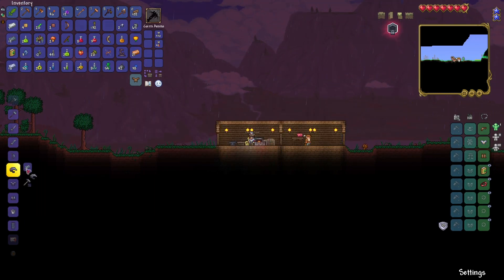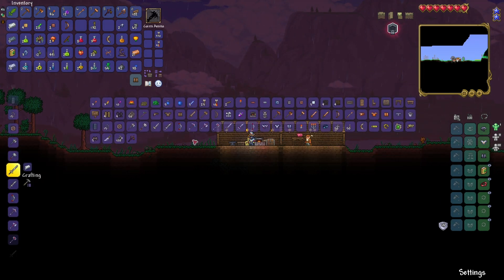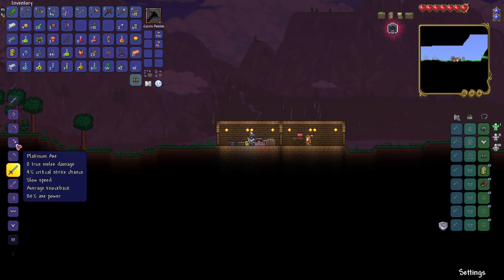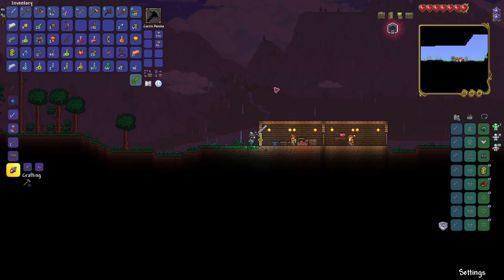Let's make a lead helmet. Now with that we have 12 defense — that's not a bad start. Let's make lead greaves — okay, 4, 14. We could make a silver broadsword or a platinum one. A platinum broadsword is 30 melee damage — it's half our platinum but it's worth it. I got a ruthless platinum broadsword — less knockback but more speed and more damage, 35 melee damage. Look at how fast this thing swings!